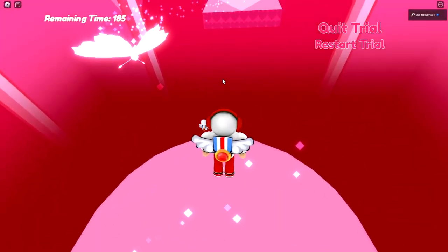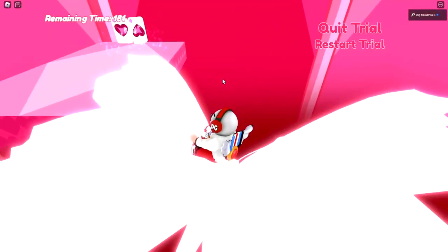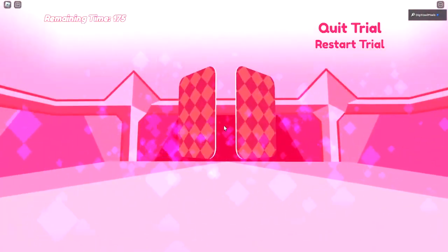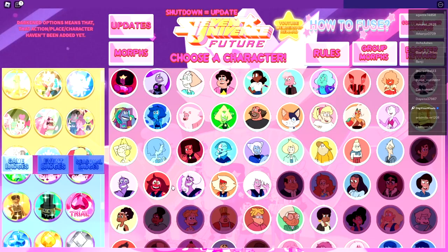There should be a butterfly that you will then interact with by pressing E. Very magical! Then simply press Space or jump and touch those cards right there, and that's how you complete the trial.